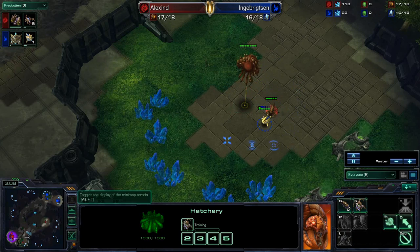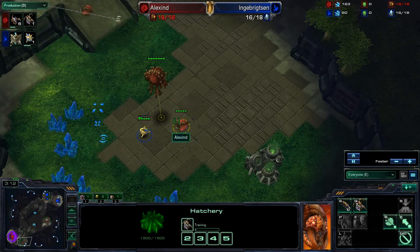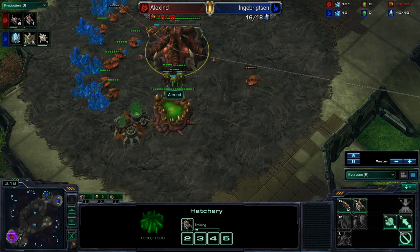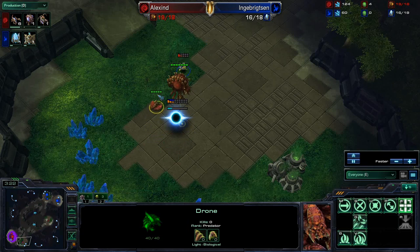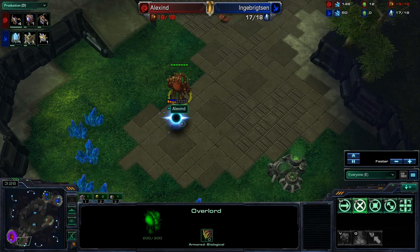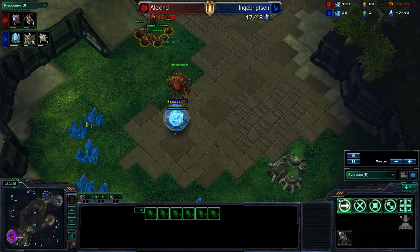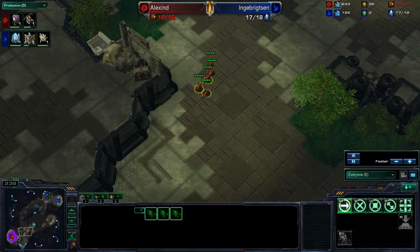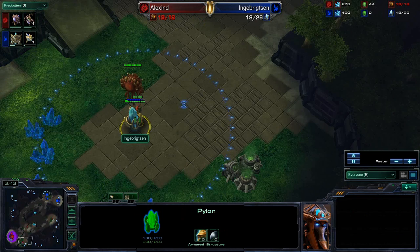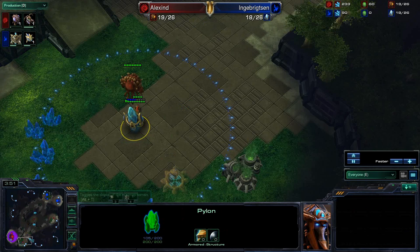Alexine is going to go ahead and try to get this early expansion at the 17 mark. It's not a bad idea to bring out that drone and get that expansion if the probe's not there. But the probe was there and he is going to hit that pylon block. So he's going to go ahead and pull back. Sending five lings out to deal with that probe — I feel like you should send a couple of them out that way, and keep most of them down here to take out this pylon so that right when you have those 300 minerals, that pylon is basically gone.